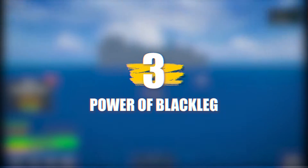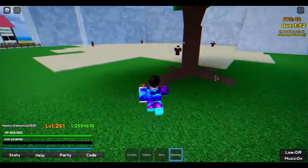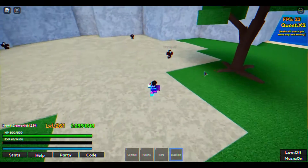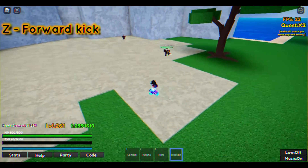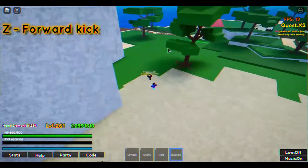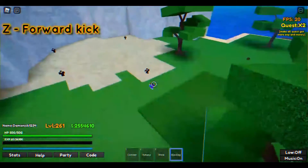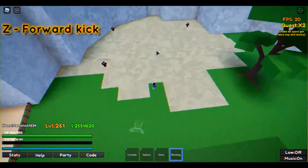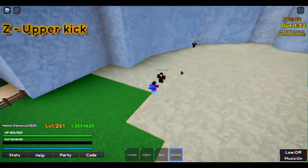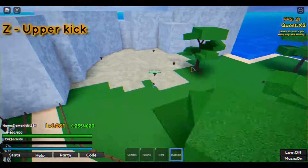Number 3: Power Of Blackleg. The power of Blackleg is one of the best attacking techniques within the game. Using this technique requires you to just press the Z key on your keyboard after coming across an enemy. Once you press the button, a very intense animation will pop up and thrust your enemy back by a long way. This will not only push your enemy back, but will also cause considerable health damage to them. This ability can also be used in the vertical direction and will cause your enemy to fly up into the air, causing the same amount of damage. The way it has been designed within the game is very reminiscent of the anime.